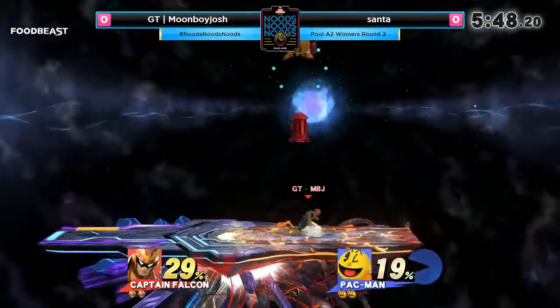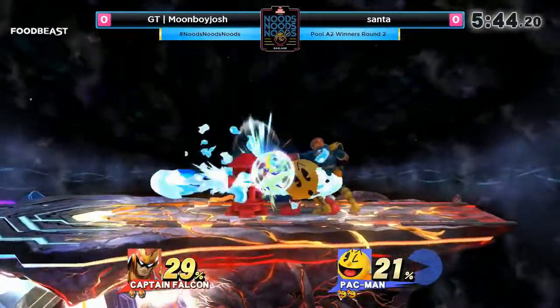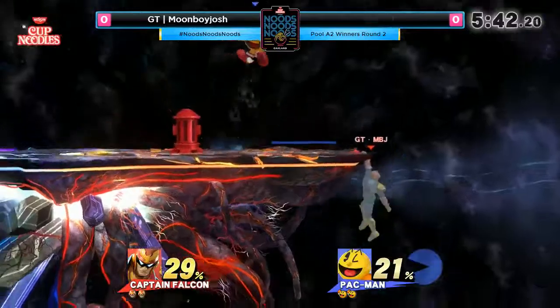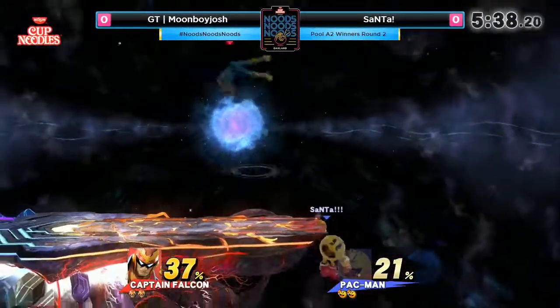There you go. The Ash Attack into Upbeat — actually one of the more safer options that Pac-Man has that not many people are aware of. And that water really getting Santa out of that situation there, setting up the Trampoline once again.